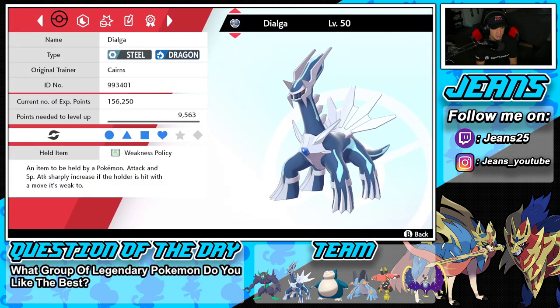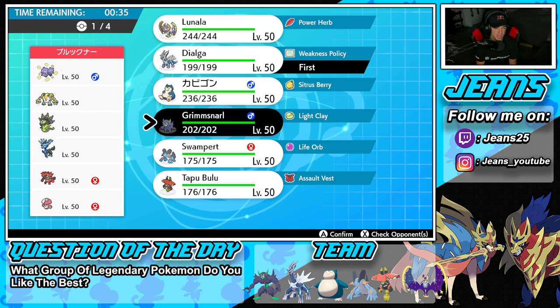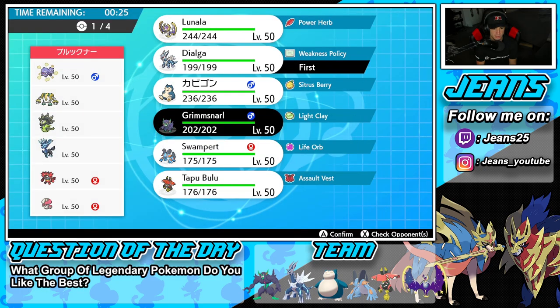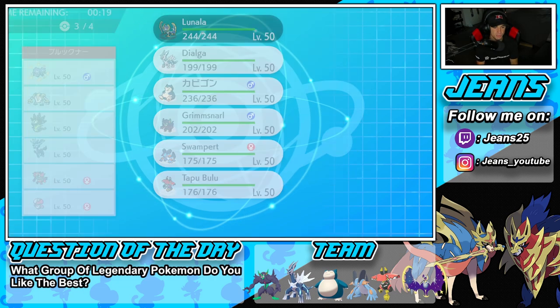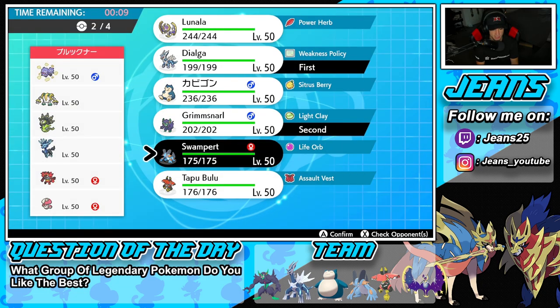I think setting up Trick Room with Grimmsnarl, maybe setting up a screen as well, could work well. If he leads a Geomancy Pokemon we can outspeed from there. The problem would be if he's setting up Regigigas, because Regigigas is a huge problem. I'm going to go Grimmsnarl as lead alongside Dialga, with Swampert and Lunala in the back. Lunala's speed is 117 so it can still thrive in Trick Room, and Swampert's is 80.